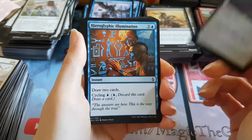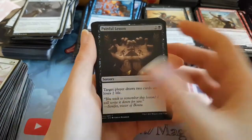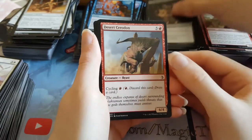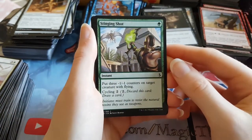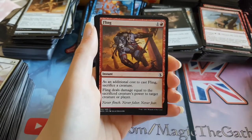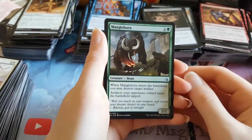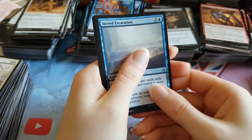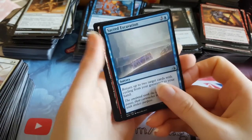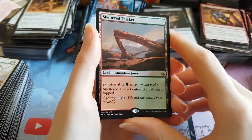Those Who Serve. Painted Bluffs. Impeccable Timing. Hieroglyphic Illumination. Sparring Mummy. Painful Lesson. Desert Ceridon. Gift of Paradise. Stinging Shot. Fling. Hazoret's Monument is the first uncommon. We have a Manglehorn as the second uncommon. And a Sacred Excavation as the final uncommon. And the rare — oh it's another dual land! Sheltered Thicket — another dual land! That makes four in the box, so we're getting a few dollar rares. These are about three bucks each.